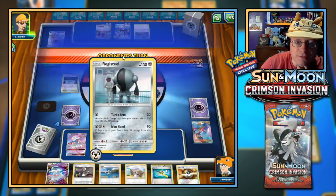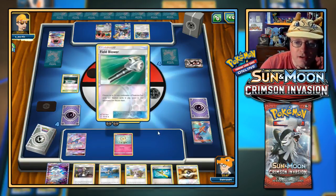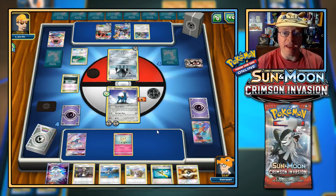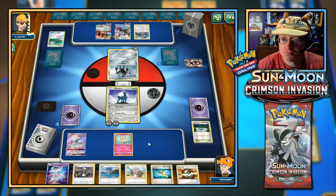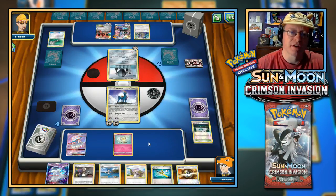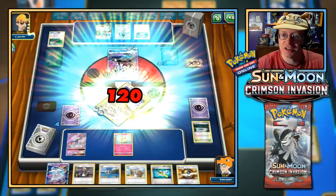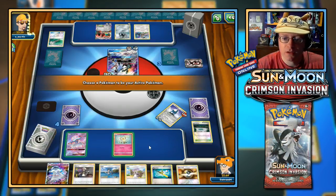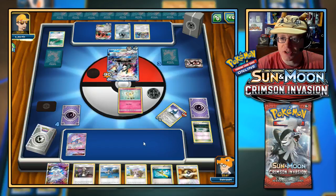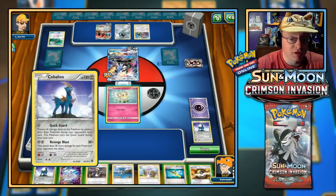Up comes Registeel — we can easily one-shot that thankfully. Field Blower! No — my free retreat and my Fighting Fury Belt. Wasn't planning on that. Now the Registeel — wait, no, we can't survive this. That free retreat — Gyro Mode — that's going to be a problem. Go up there Cutie Fly, you got this. Let's get Cobalion down.